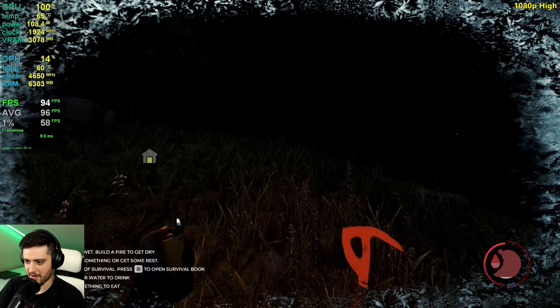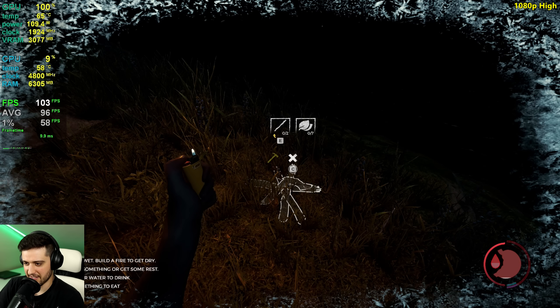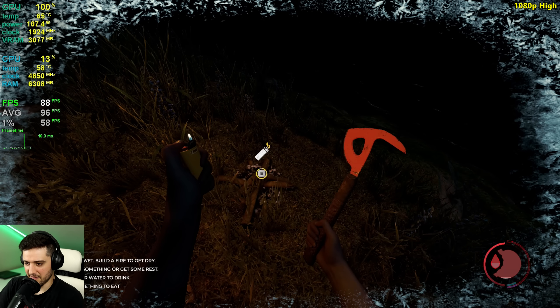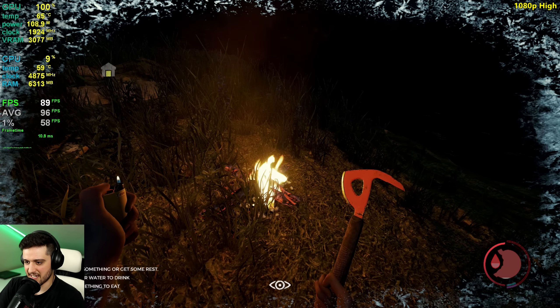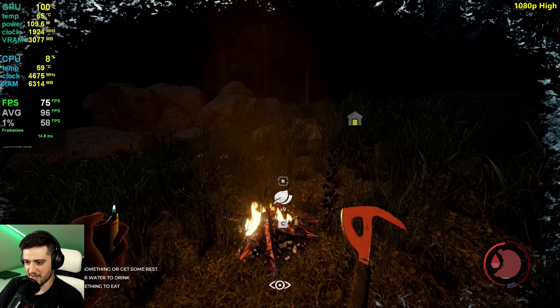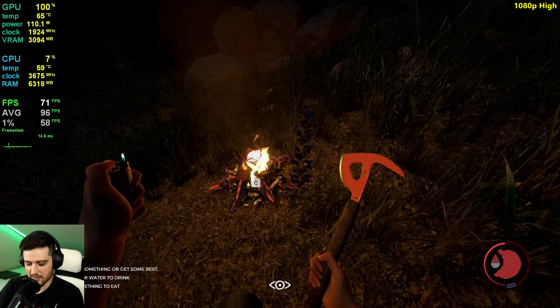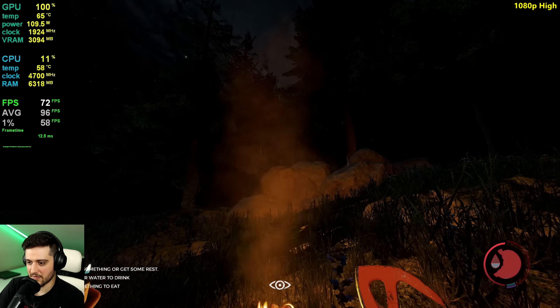We got it. I'm going to build a campfire right here. There must be a better way to craft things than go into this menu, but I don't know. Let's go. Oh yes. I'm putting way too much meat in there, guys. I put everything there. And now it's raining. Are you serious? Please don't extinguish the fire.